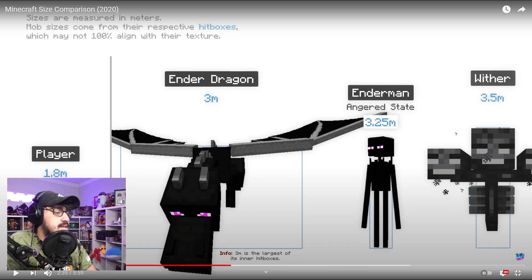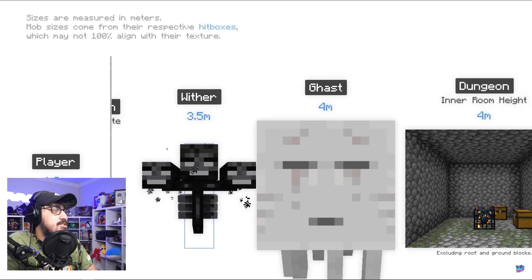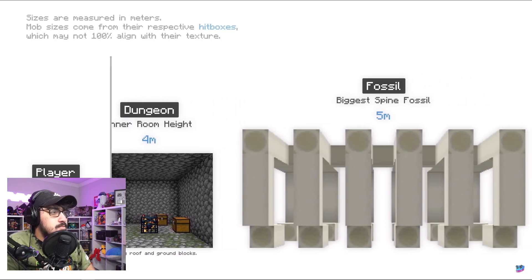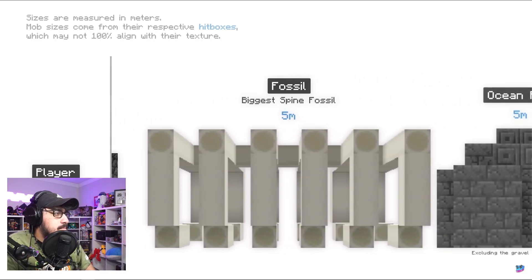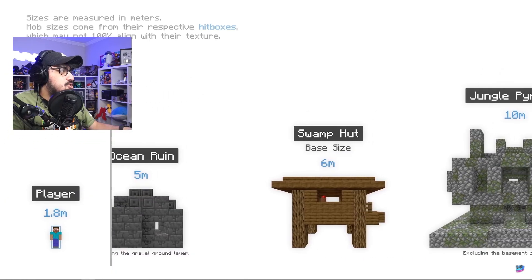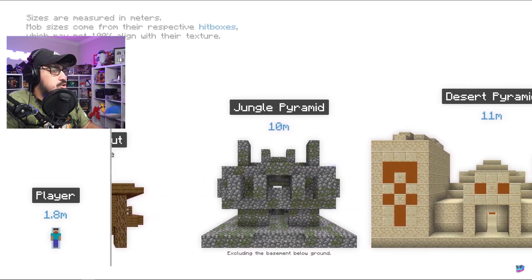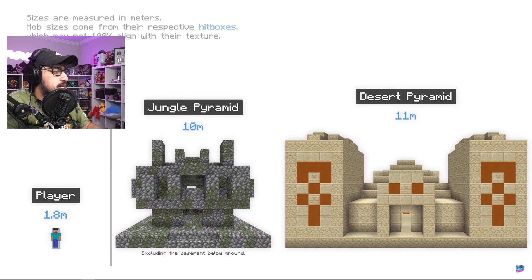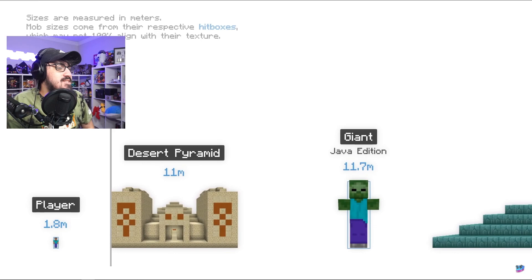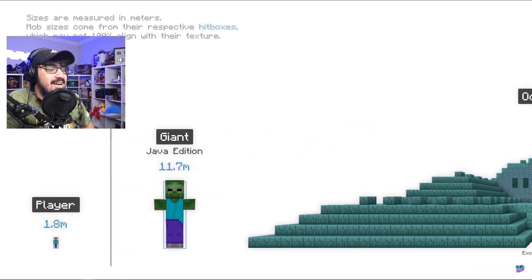The biggest natural slime is 2.4 meters. Wither skeletons are actually really tall — I didn't know that! Iron golem at 2.7. The ender dragon at 3.3 meters with its biggest hitbox. An angered enderman actually has a taller hitbox — that's kind of crazy! The wither at 3.5, ghast at 4 meters, a dungeon room at 4 meters. The biggest spine fossil at 5 meters. And now we start including structures: ocean ruins at 5 meters. The giant mob at 11.7 meters!